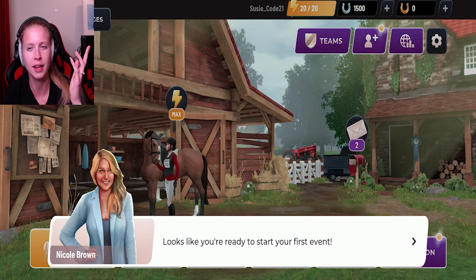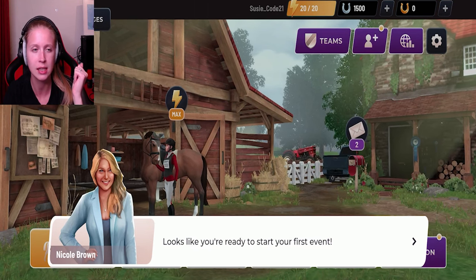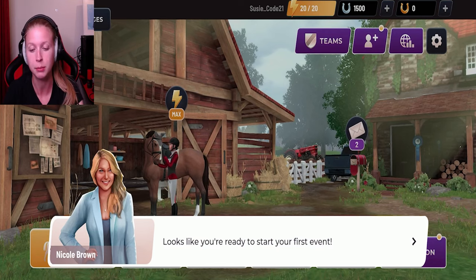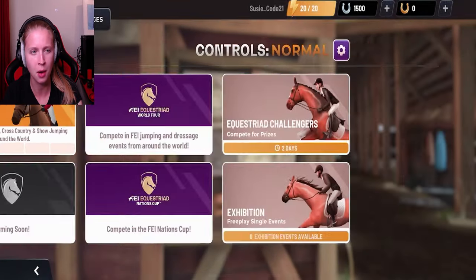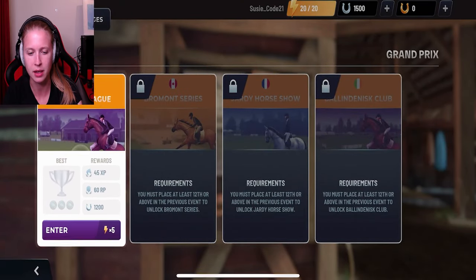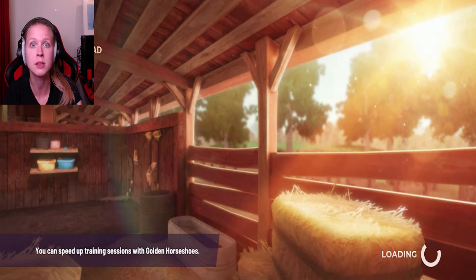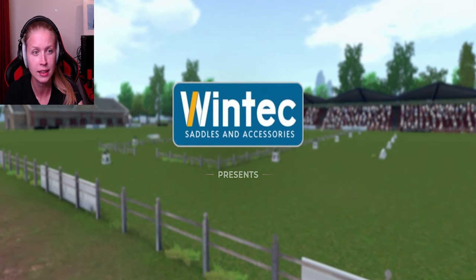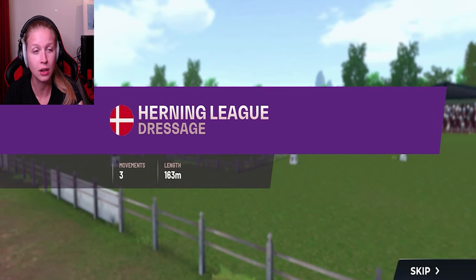Looks like you are ready to start your first event - like, what's up with that? Going right into the first race and I'm like so not an experienced rider at this point. But okay - Events, let's go obviously. Qualifier series, all right. Oh my gosh, let's go then. It seems I'm ready for it - that's nonsense, I'm not ready for it. What a brilliant lineup we have today. The dressage phase is all about precision - oh, we're doing dressage as well - between the horse and rider.